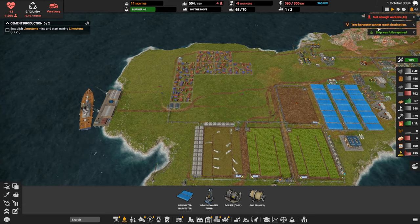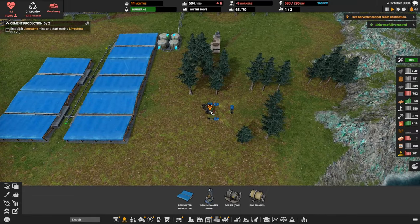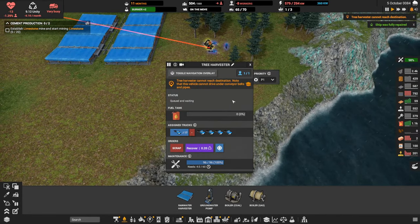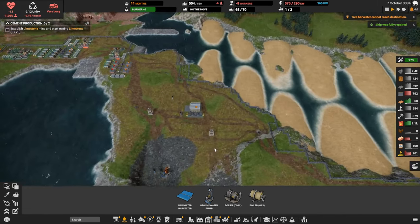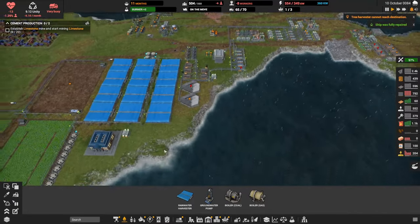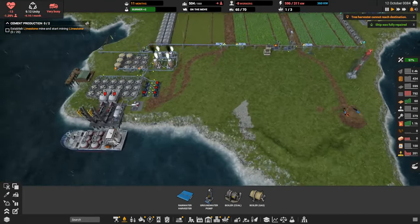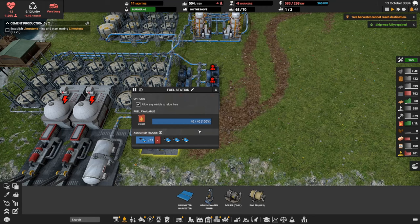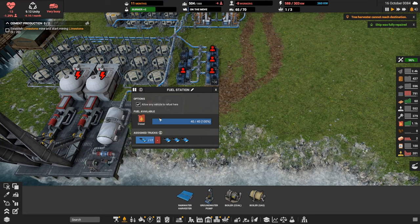Not enough workers — that's fine, we'll solve that. The tree harvester can't reach its destination; I think it's waiting to be refueled, and I'm not sure why our refueling trucks don't want to service that vehicle. Our refueling station is way far away, and it's possible this vehicle has a range limitation. There's a station that allows any vehicle to refuel — assigned trucks automatically refuel nearby excavators and tree harvesters.